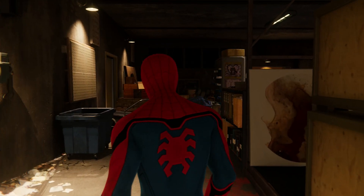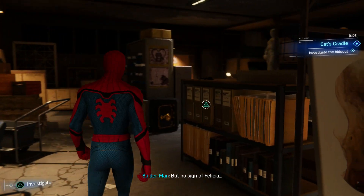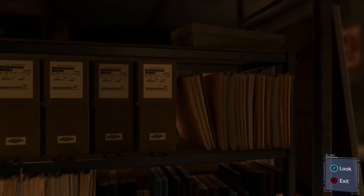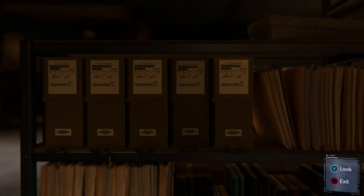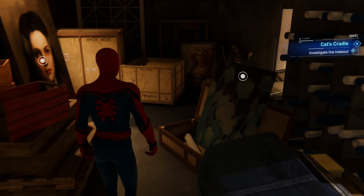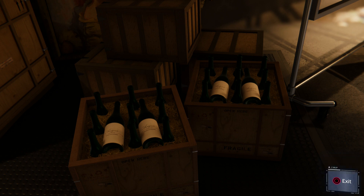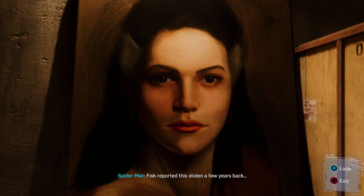Bingo. This looks like everything she stole, but no sign of Felicia. Financial data on the Magia crime families. Is she trying to blackmail them? Wine from a Magia vineyard. Fisk reported this stolen a few years back.